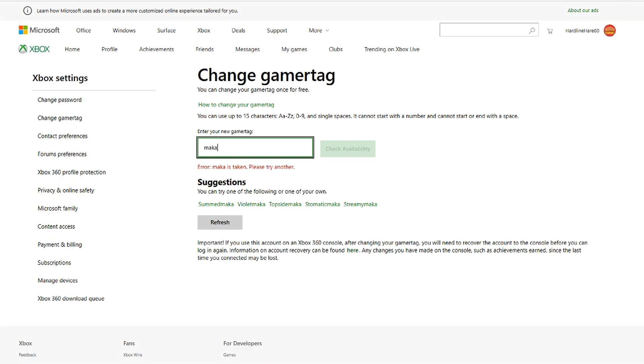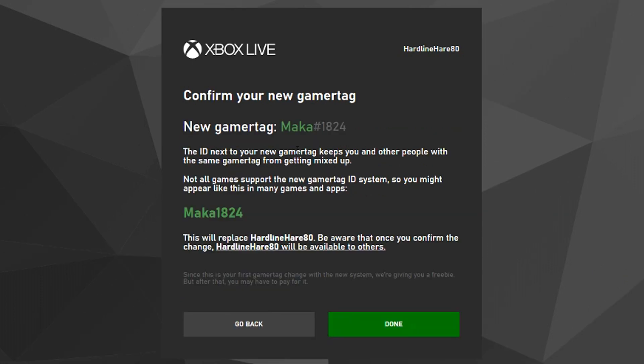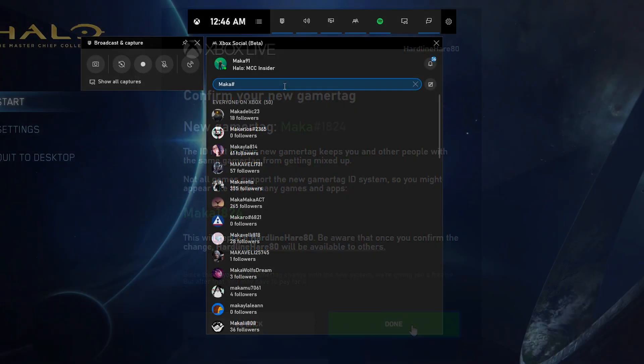I will leave a link in the description down below. You can see here I have a Gamer Tag and it was just randomly assigned to me. I want to change it — your first change is free for every new account. I am going to change it to the name 'Macca,' which is already taken, so I was automatically given an ID suffix at the end of it. Then I can go into Game Bar on my PC and actually find my new profile using that suffix. This gives you a little bit of an example of how it might work when you and your friends all have the same Gamer Tag with different suffixes, and how it might look when it finally makes its way to console.